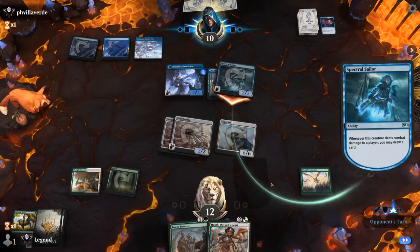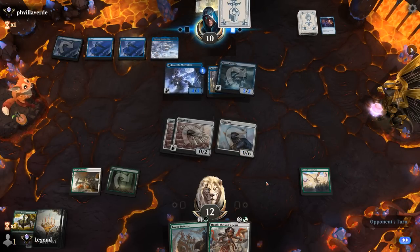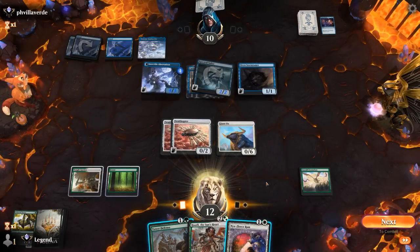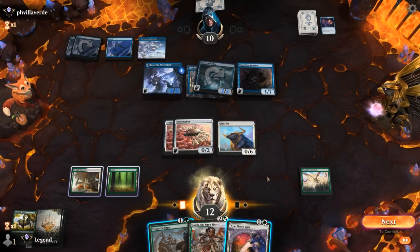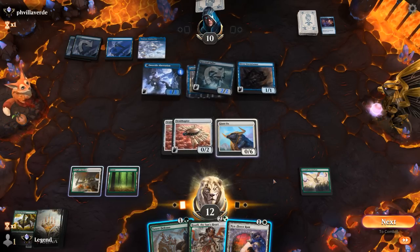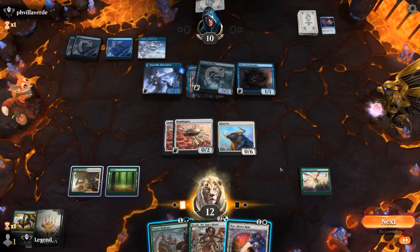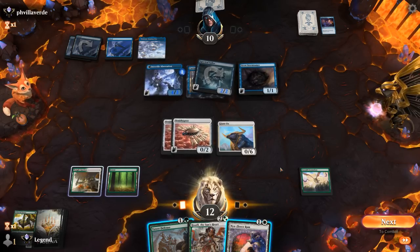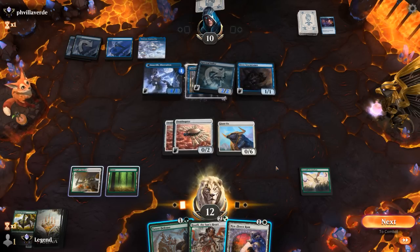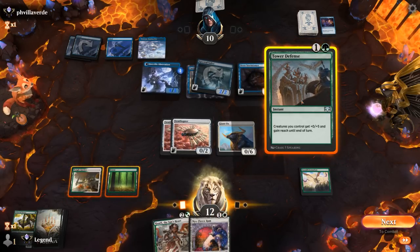Sure enough it's a Spell Pierce to counter it. As soon as we play Huatli we can gain a ton of life back. Opponent's fighting back with Curious Obsession, leaving Aberration back to block Ornithopter, plus a Storm Tamer with one card in hand. Now it's probably reasonable to go for Tower Defense. I can cast it before attacking, although then our opponent knows to chump block. Or we can attack first, but then if they counter Tower Defense we lose an Ornithopter. So maybe we just play Tower Defense and see if it resolves.